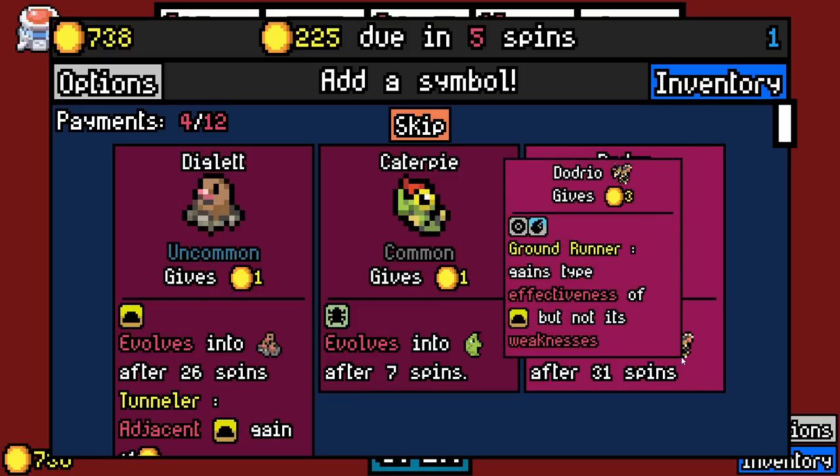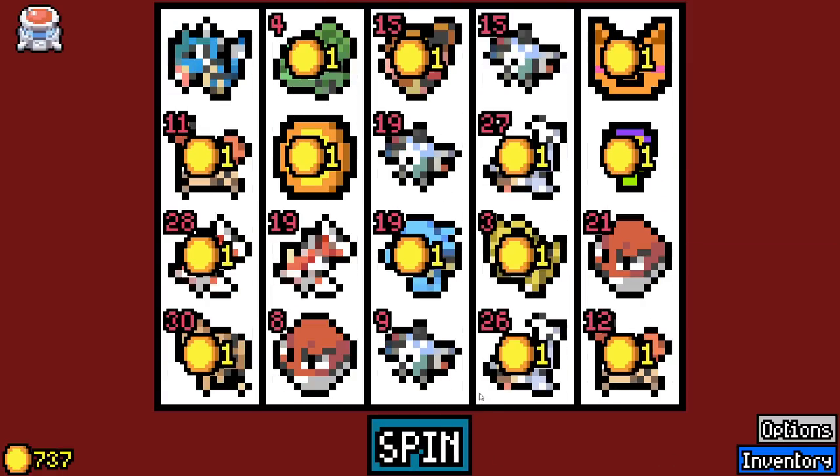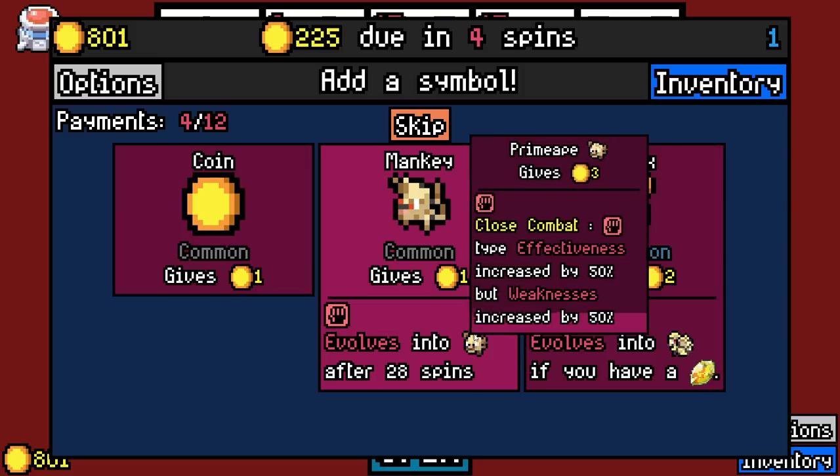That's kind of good for Magnemites, because it's good against the Magnemite but doesn't reduce the Magnemite's value. And the Magnemite is good against it, so it would remain neutral. That's actually not bad. It's tough to keep track of what we should do — I'm going to say no.